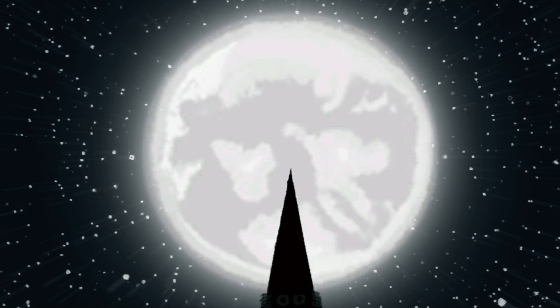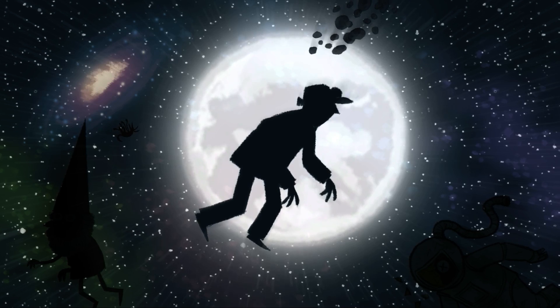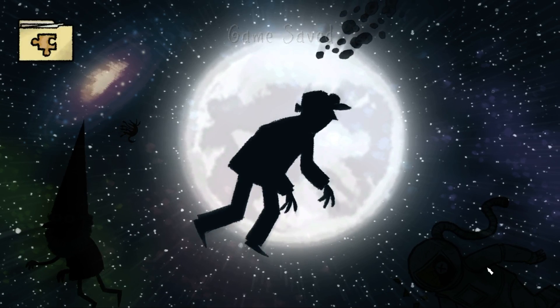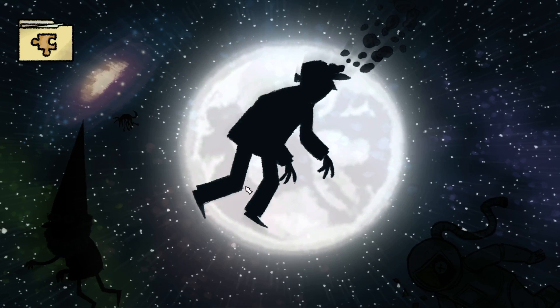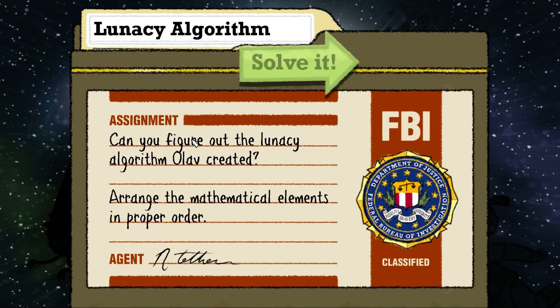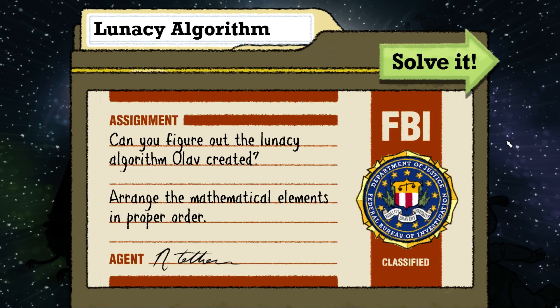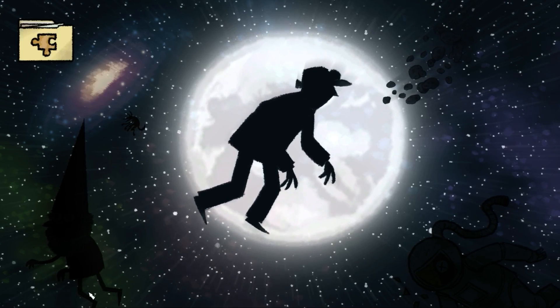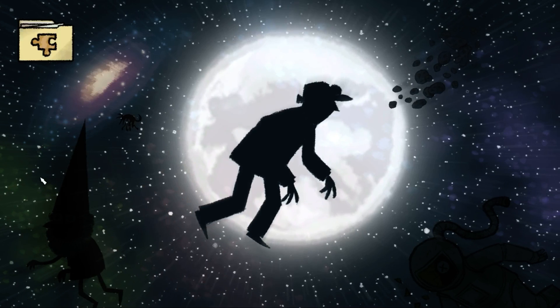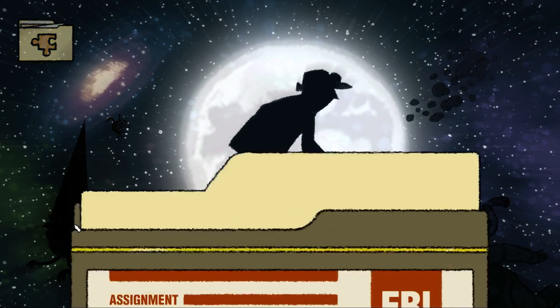Every time I solve a puzzle something changes here. Agent Javis! Agent Javis, you're not allowed to— We're hearing a lot of weird sounds there that makes me think he's just gone completely insane now. We've got the moon in the background. Lunacy Algorithm? I don't want to really solve that one yet. Let's quit for a second — this optional puzzle, might as well get it done before we do the Lunacy Algorithm.